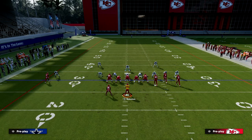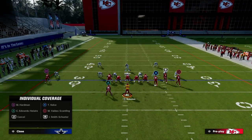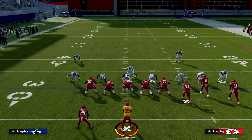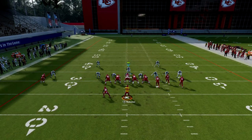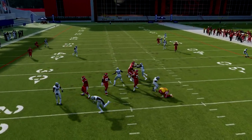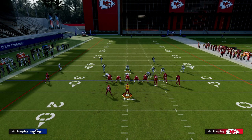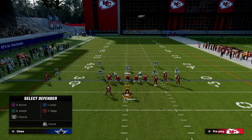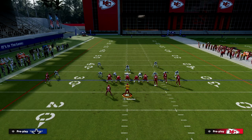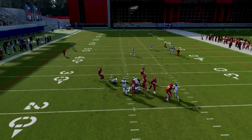Another thing we can do to get some basic pressure while keeping the same basic look is to adjust like this. We're going to use the running back — we can adjust our coverage accordingly. If that running back goes out, we'll go to him, but you'll get that quick pressure off the snap. If they think they can block their running back against you, typically you're going to get a pretty easy sack, as you can see him loop around and get that pressure.